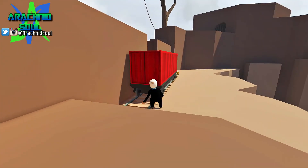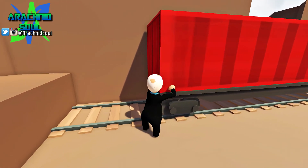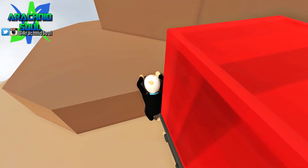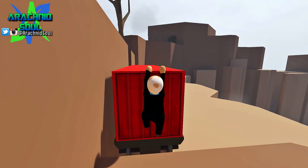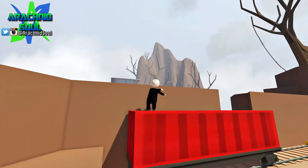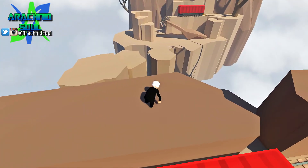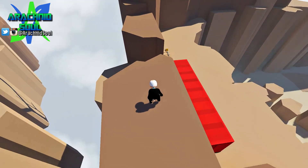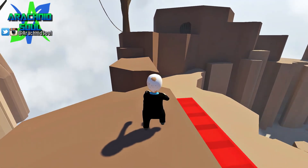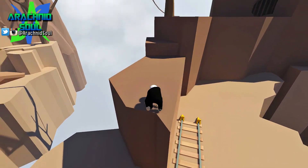It looks like if we push or pull this train cart out of the way, it's going to open up the rest of the level. There are multiple ways to solve all of these puzzles. I think what the game wanted me to do was pull the train cart completely and go through the gap, but I've decided I'm just going to climb up that way instead. We're going to run and make a jump for it — barely got it, but got it.